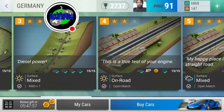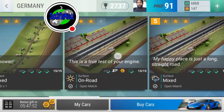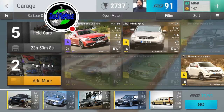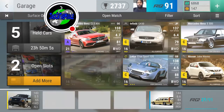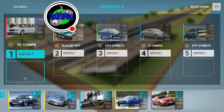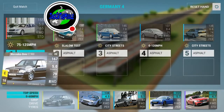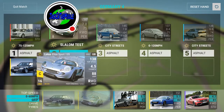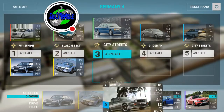Next we're going to look at the True Test — this is a true test of your engine and it's going to be all on-road surface. I'm going to go pick my lineup and then we'll get into the racing. So we're back — this is the lineup we're going to use. The first car is the car from the Colombia boss, the first Colombia boss.